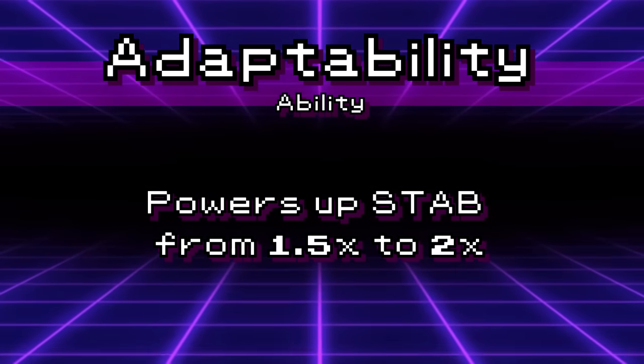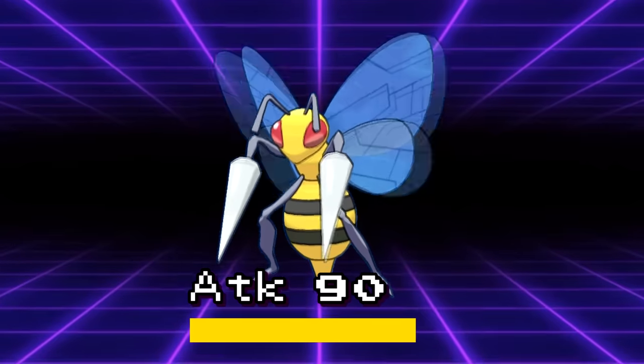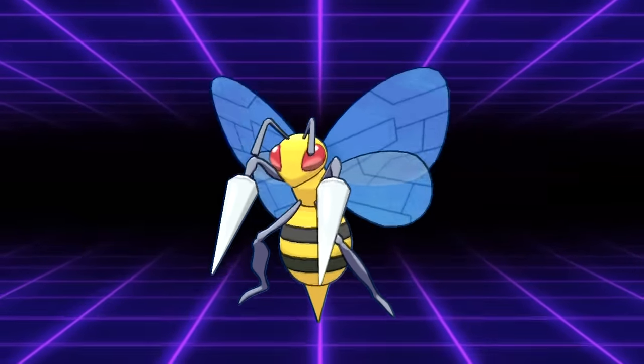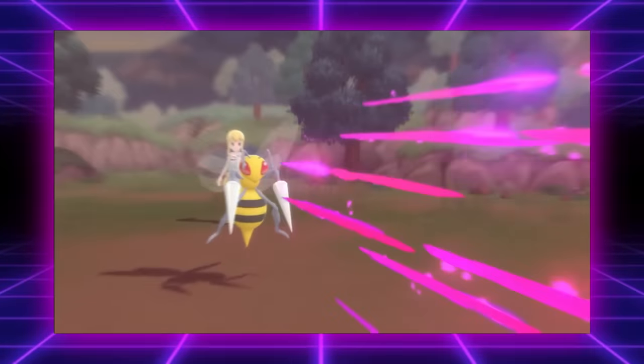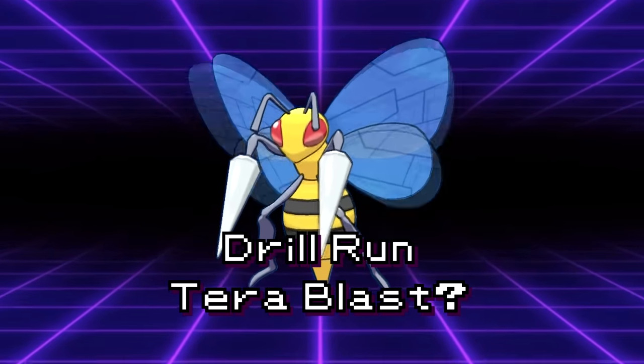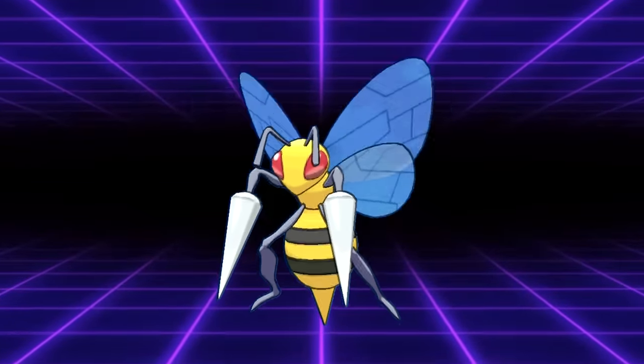This will change its STAB multiplier on its moves from 1.5 to 2. While 90 base attack isn't super strong, it can start picking up a decent amount of damage across the board with STAB poison and bug moves, while also having coverage in Drill Run and Terra Blast. There's a lot of Pokémon on this list, so I'm not going to dwell on any one for too long. Let's move on.